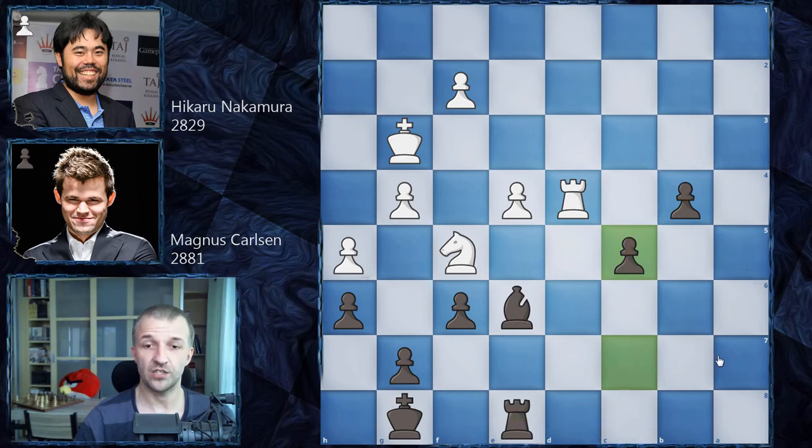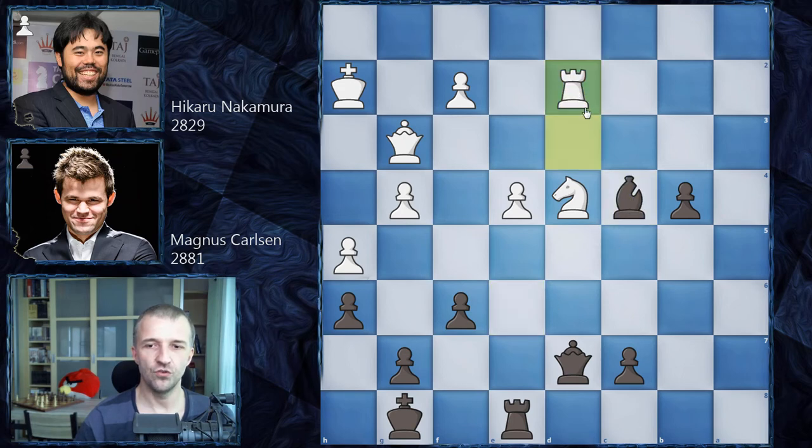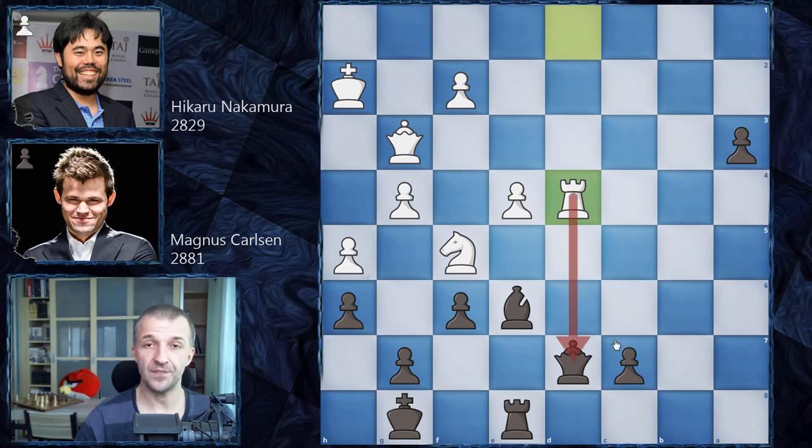Knight d4 is also not possible: rook d3, then bishop c4 — if queen takes, bishop takes g4; if rook d2, rook e4 wins the pawn, and with two connected passed pawns, black is winning even with queens on the board. Hikaru plays the best move: rook a3. Of course b-takes-a3, then rook d4 attacks the queen with the rook protected by the knight — nice coordination. Now Magnus must find the only winning move, and he found it almost immediately.